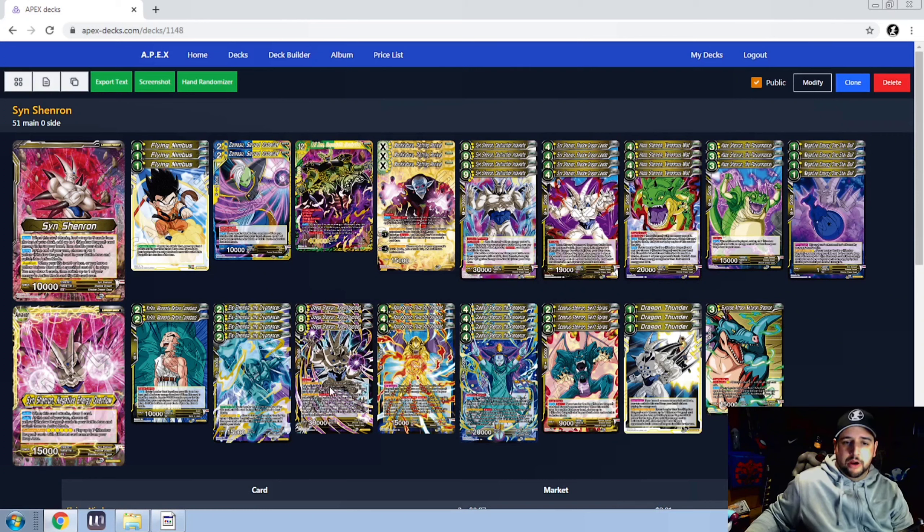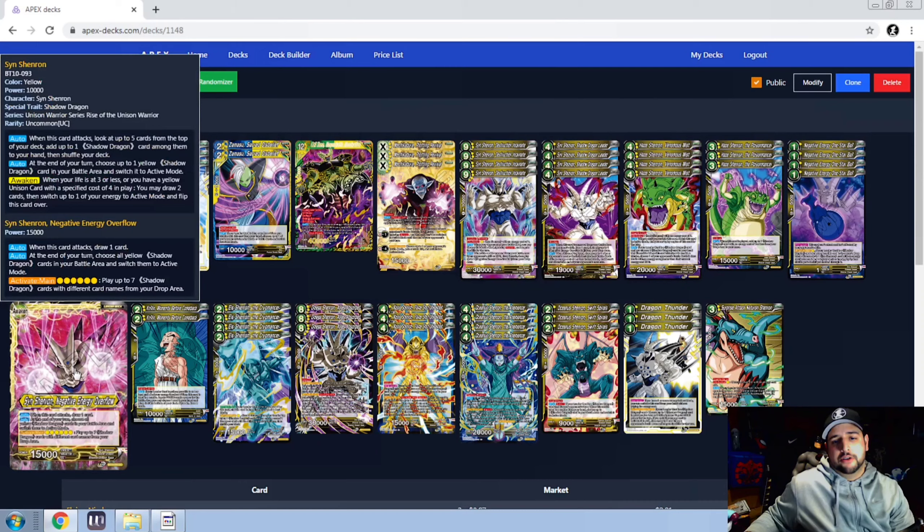The new eight-drop Shenron from Set 12 is a powerhouse — you can bring him out for one if you meet the requirement, and once per turn he copies something in the drop area, copying those skills until the end of your opponent's next turn. The really nice combo is having Nova on board to burst and get your guys into the drop area, then with your eight-drop you copy Oceanus — who is a 20k barrier blocker. Having another blocker on board in combination with the nine-drop, which is a revenge blocker, gives you two 30k blockers your opponent has to deal with, and one of them has barrier. You don't have to worry about holding up your blockers because Sin Shenron's leader skill untaps your cards at the end of the turn.